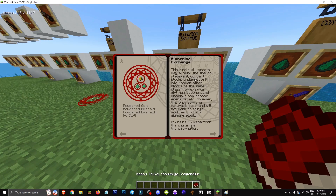It says this circle will convert blocks beneath it once a day into random blocks of the same class — earth to sand, diamonds to emeralds, et cetera. However, this only works with natural blocks. It won't work on processed items like diamonds, bricks, or crafted blocks.